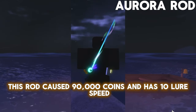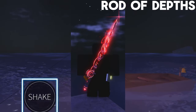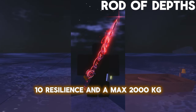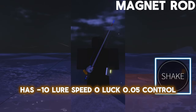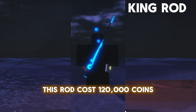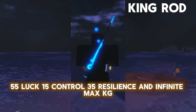This rod costs 90,000 coins and has –10 Lure Speed, 60 Lure Speed, 0.05% Control, 0.05% Resilience, and a max of 6,000 KG. This rod costs 750,000 coins and has –10 Lure Speed, 0 Lure Speed, 0.05% Control, 0.05% Resilience, and a max of 10,000 KG. This rod costs 120,000 coins and has –45 Lure Speed, 55 Lure Speed, 15 Control, 35 Resilience, and infinite max KG.